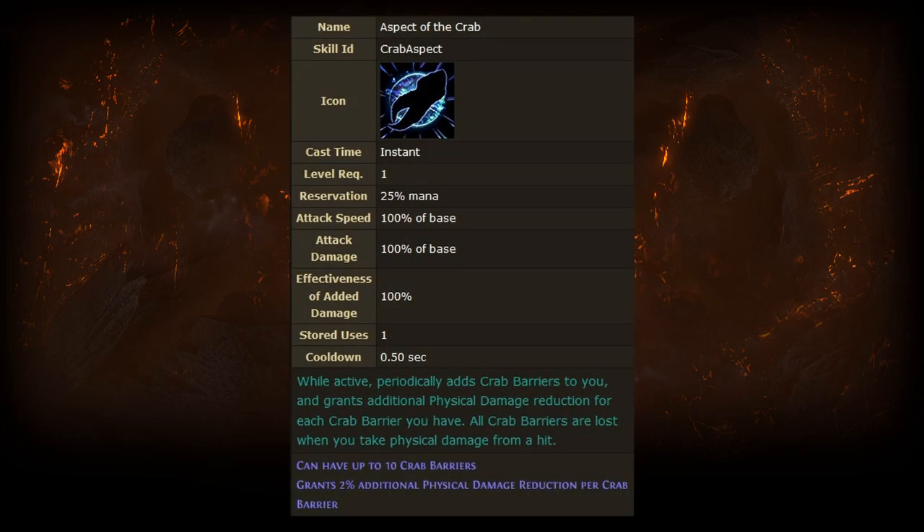Overall, Aspect of the Crab is a skill that shouldn't be overlooked in Crucible League. It's going to be very strong at mitigating physical damage, and it's been significantly buffed relatively compared to determination due to the loss of the mana reservation mastery and the changes to molten shell. Characters with high evasion and low armor are going to benefit the most, and can combine it with minimum endurance charges, physical damage reduction shield mods, immortal call, or steel skin. Thanks for watching, I'm Dreamcore — stay tuned and stay safe.